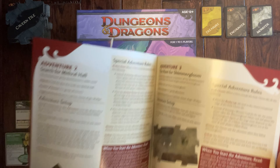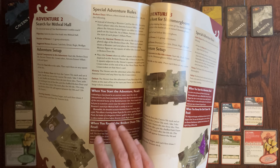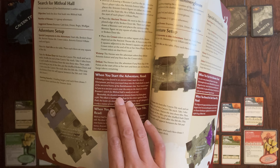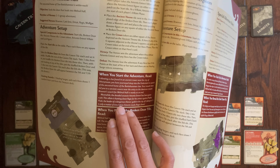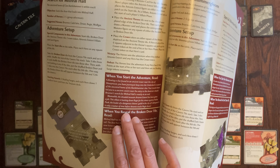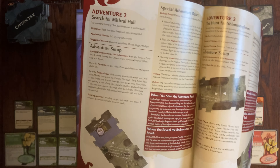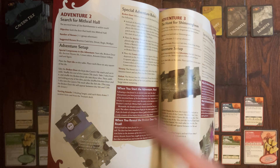In adventure number two, called 'The Search for Mithril Hall,' following a clue found in an ancient tower near the city of Silverymoon, you have journeyed deep into the Underdark in search of the ancestral home of Battlehammer clan. Your travels have led to an ancient cavern near the entry of the Dwarven Citadel. Bruenor's search for Mithril Hall is nearly at an end. Meanwhile, the dreaded assassin Artemis has been given a job — hunting down Regis for his crimes against Pasha Pook, leader of the Thieves' Guild in Calimport. This is a group adventure for two to five heroes, but we're just playing two characters today.